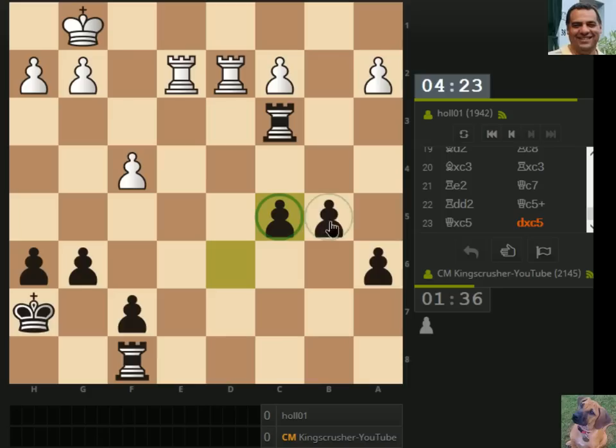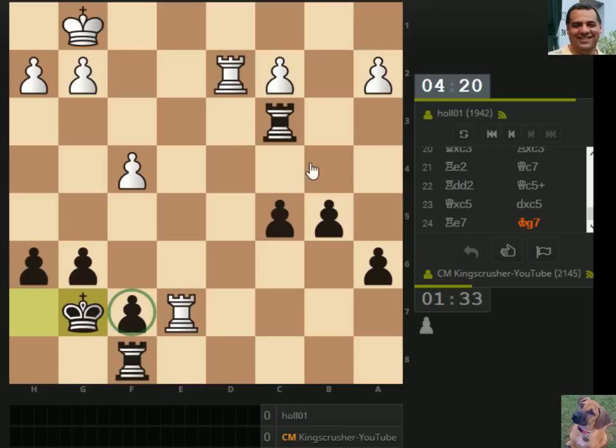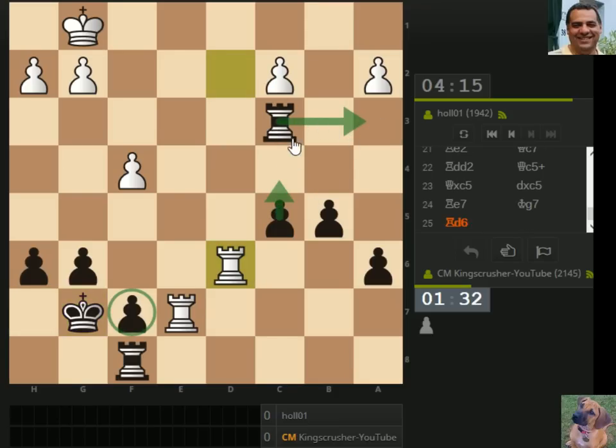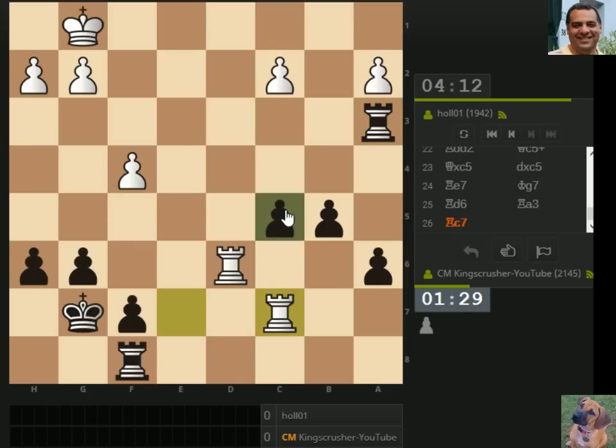Pawn structure is 3-3, we've got a 3-2 pawn majority. I'm not sure what that's got to do with the opening — not much probably. That's c4, rook a3.